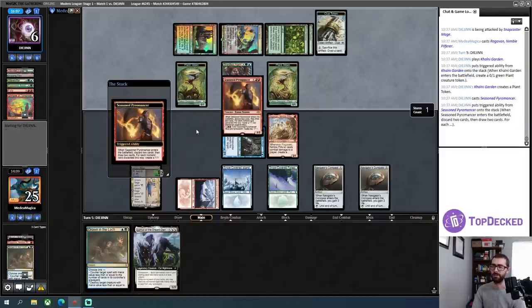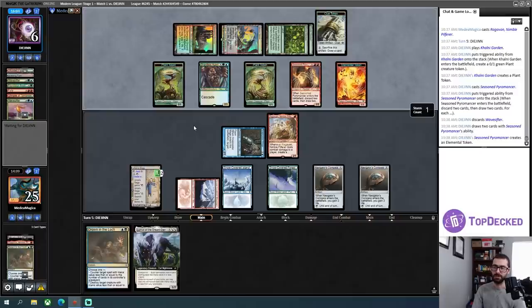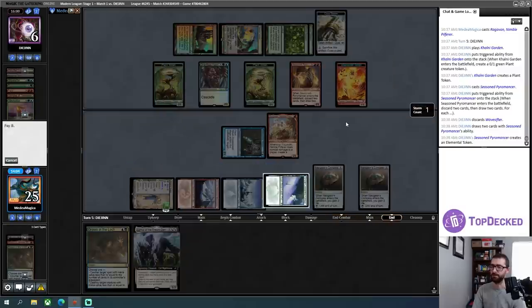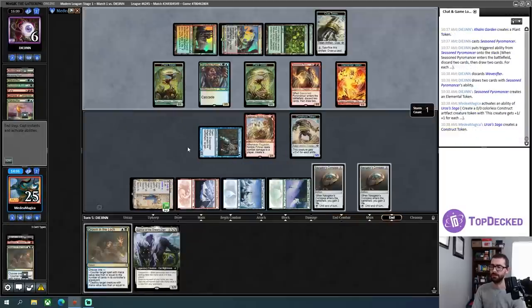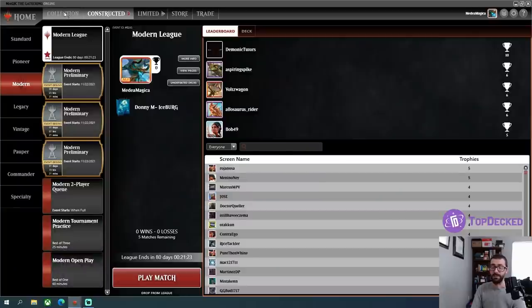I would much rather just have the Urza's Saga construct token. My opponent junked a Wave Sifter. No attacks because my opponent knows that I have this big construct — it's a 3/3. A Maelstrom Pulse. The question now is do I drop Drown in the Loch in order to make another Urza's Saga construct token? I don't have anything that actually nets me a mana.